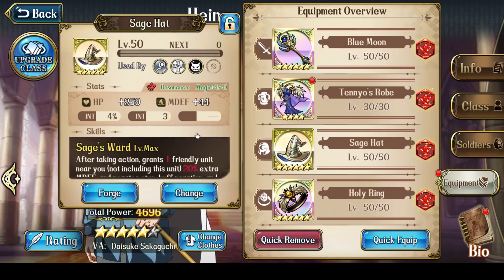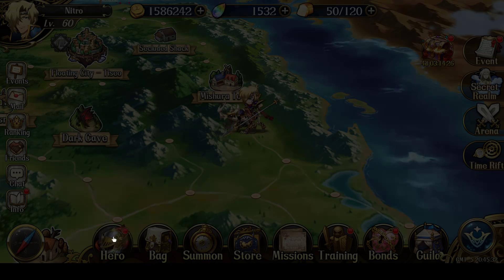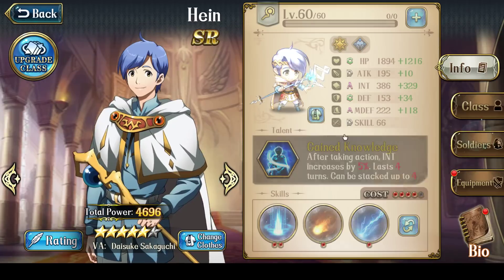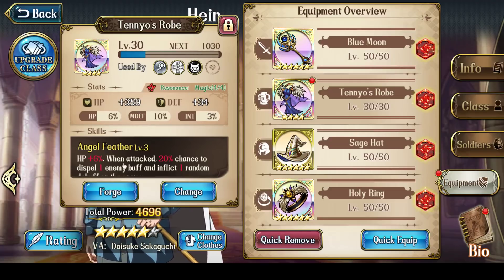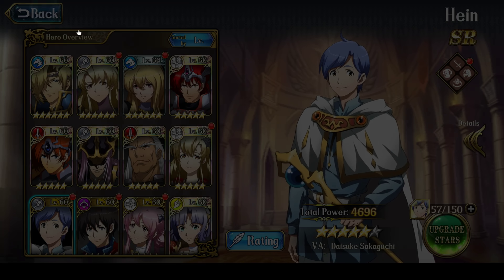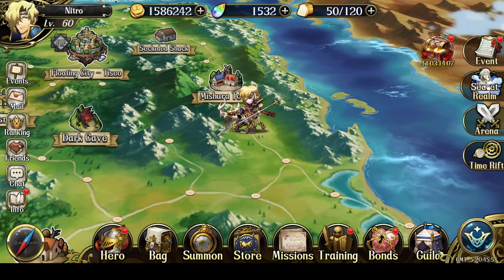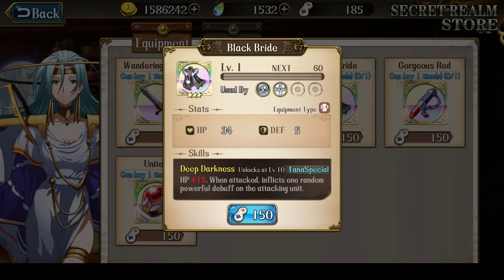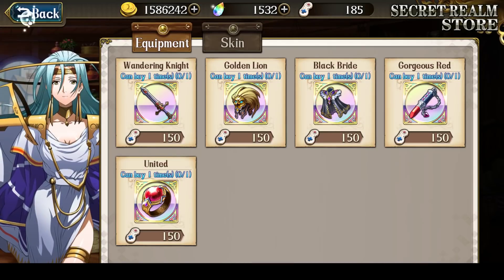So I am done with my enchants on Hein — or Lana, I should say. Now all I have to do is upgrade the Tenyo's Robe up to level 50, and I'm pretty much done at that point. And of course, I still have to consider that I will eventually — maybe not now, but eventually — get a Black Bride for Lana.